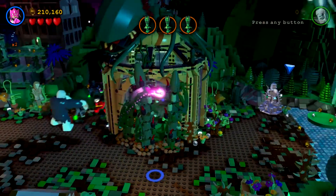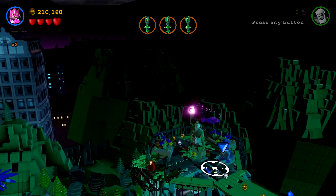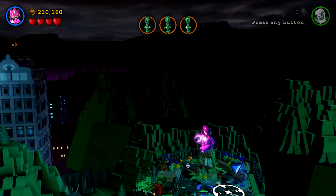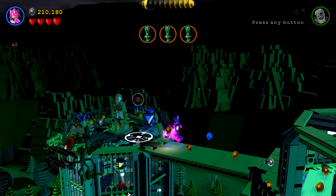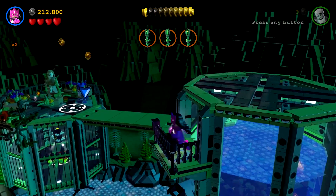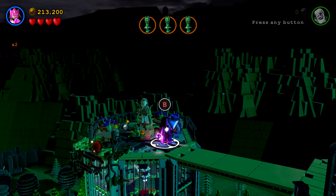Alright, so right now we are going to go find Mad Hatter's character token. So we have to fly up here. This is the third kind of section for Big Trouble in Little Gotham.